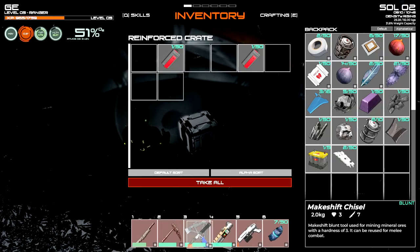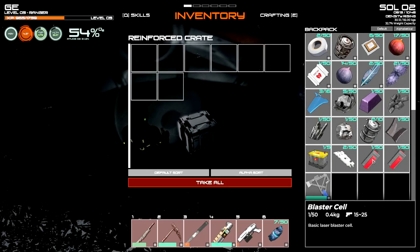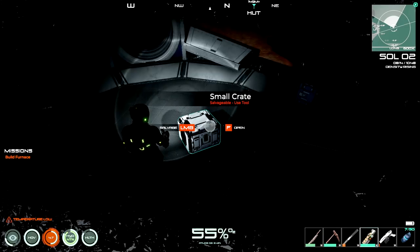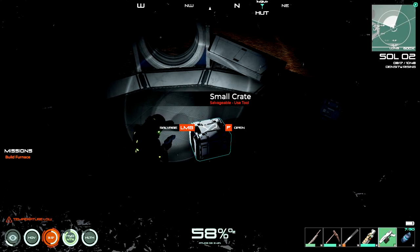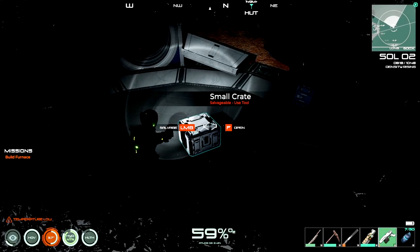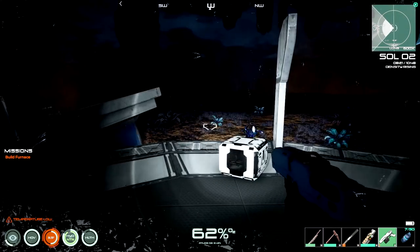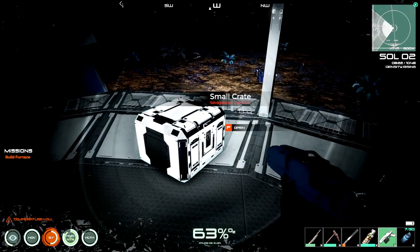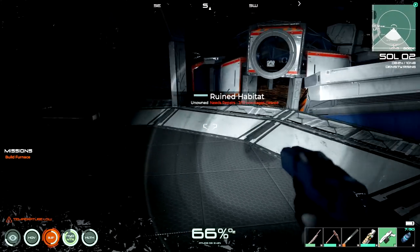I wish we could take the storage unit with us - I think we can destroy it if we want, and I believe the stuff inside comes back. The gun is broken now - looks like the gun is broken. Which weapon should I slide over for now? Let's take these. We're going to go get some sleep and deal with this guy afterwards. Oh - we got water here! Yes!